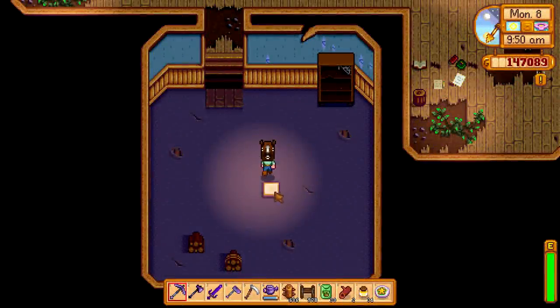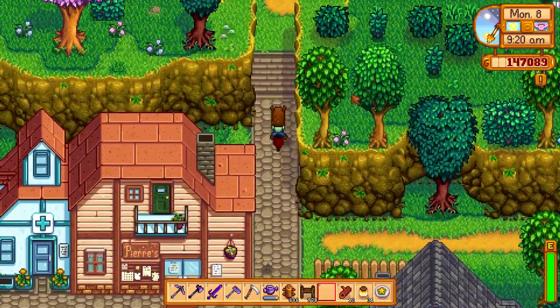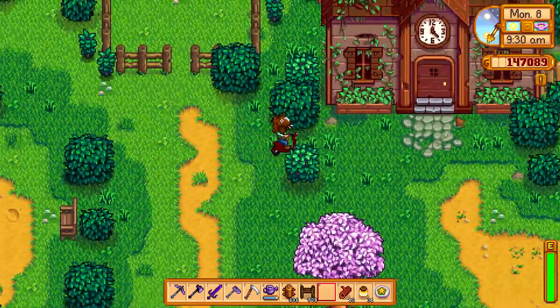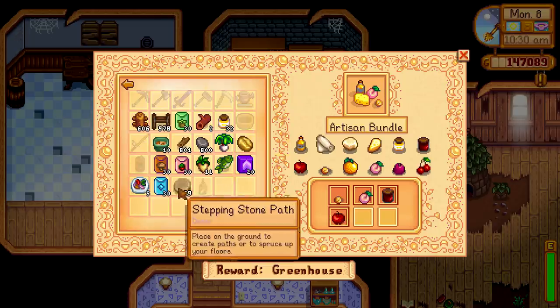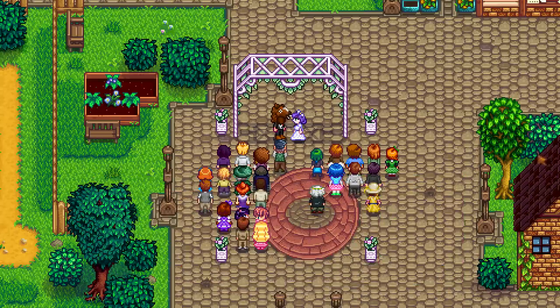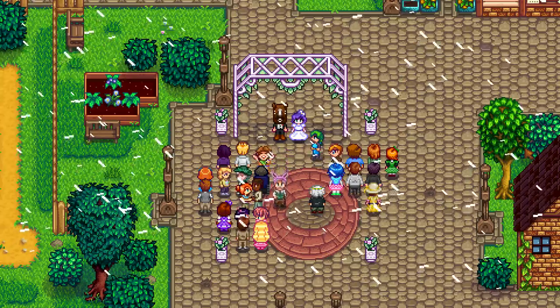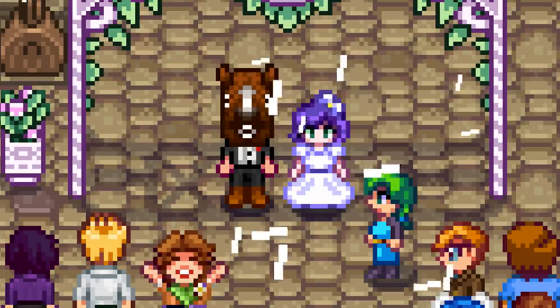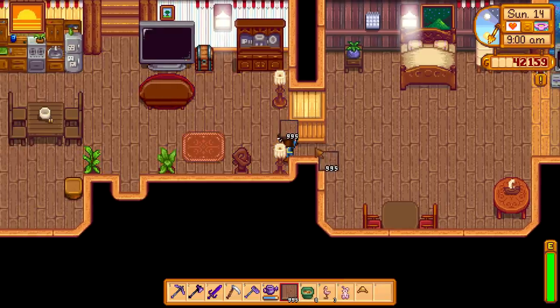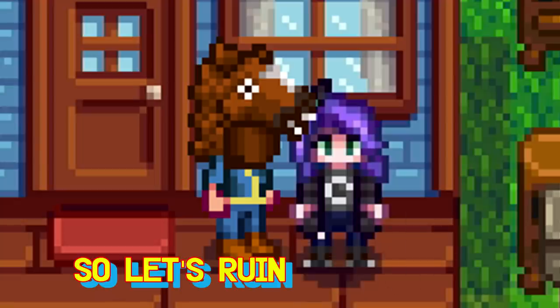We still got a few things to take care of, namely the community center stuff and meeting the wizard. A lot of the early game stuff is behind a time gate so you kind of have to just progress the game. Plus I want to unlock most of the stuff so we can check out all kinds of mods. Speaking of which — I'm married now. That's right, it's only like the second week but I'm married. Congratulations to me. I didn't take off the horse mask for the wedding. My life in Stardew Valley is really coming together — I got a wife, I got a house. So let's ruin everything.